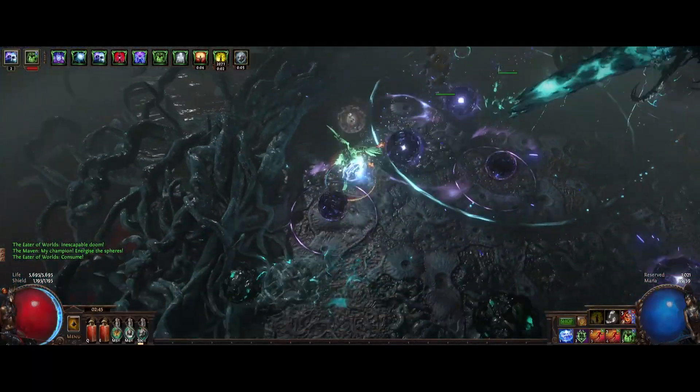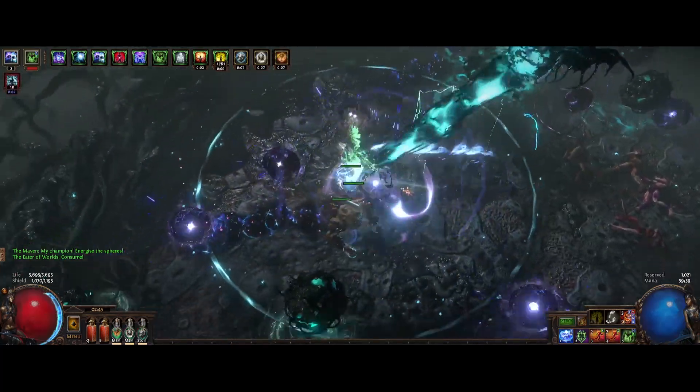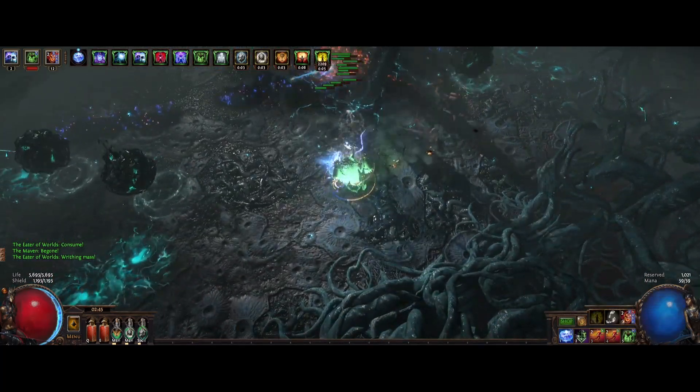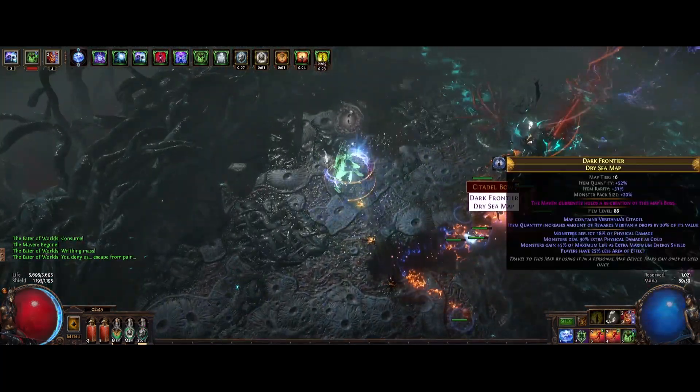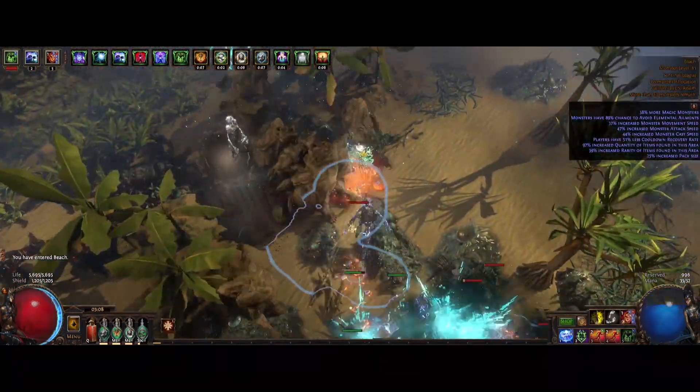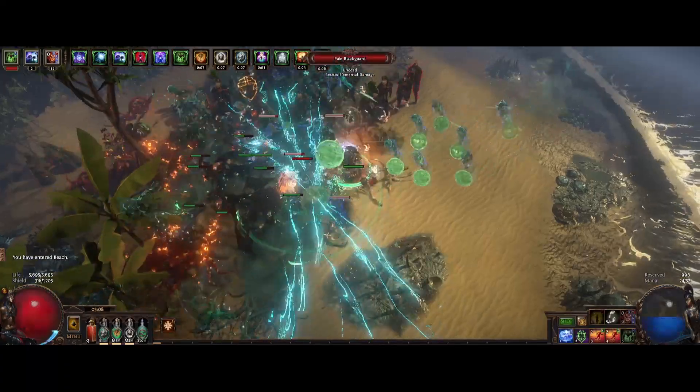Your spirits will seek out a target, so you can play at range and focus on positioning and dodging. And when you have a window, you can cast anywhere without aiming. While it's not the fastest mapper, it's still pretty acceptable. Its playstyle is very comparable to Fire Trap — you just run through the map and right-click every now and then.